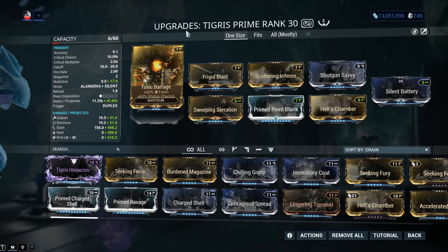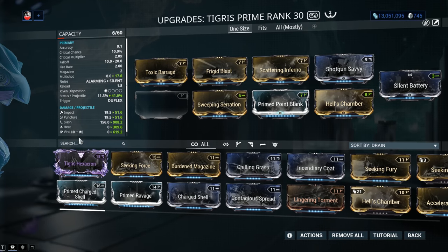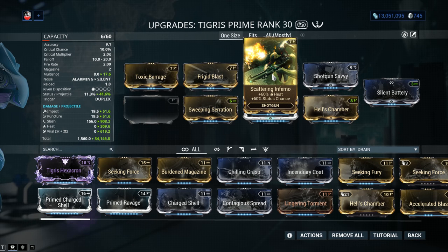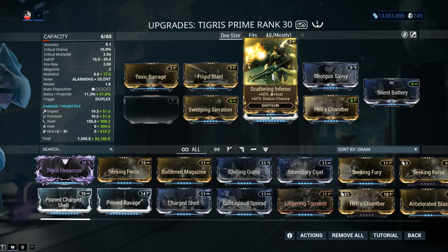Instead we're going to be using the Toxin 60-60, the Cold 60-60, and the Heat 60-60 mod. Together, Toxin will combine with Cold and they will form Viral damage. Viral damage currently in Warframe is one of the most powerful elemental combos you can have — it's extremely bursty and deals a whole lot of damage. Heat in Warframe is one of the most powerful standalone elements. Heat currently reduces armor in Warframe, and that's a pretty big deal because the toughest targets are heavily armored. The best combo for the Tigris Prime right now is Viral in combination with Heat.